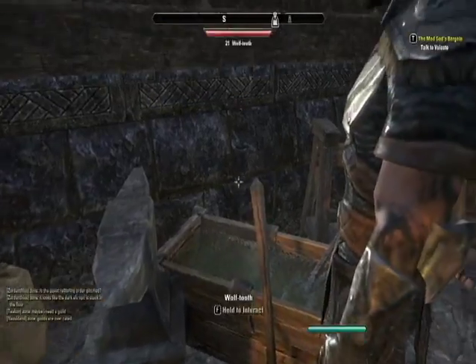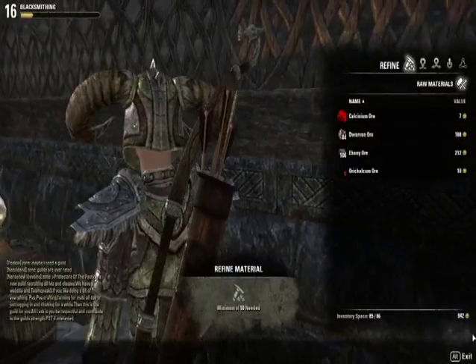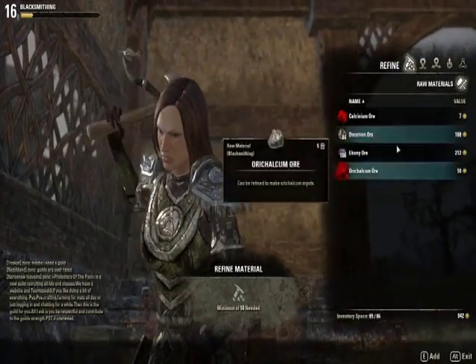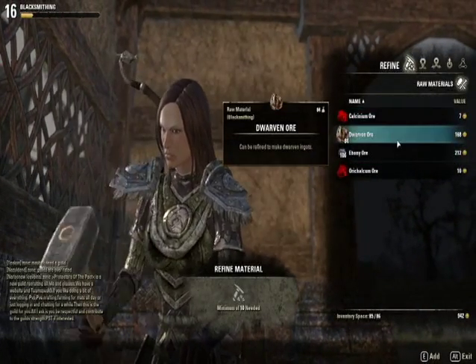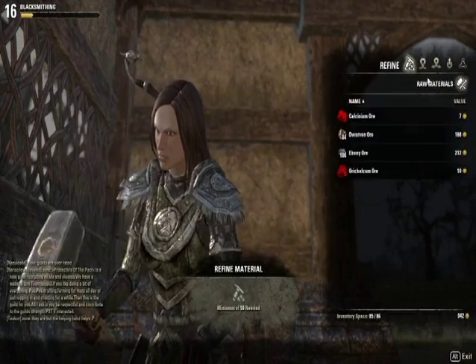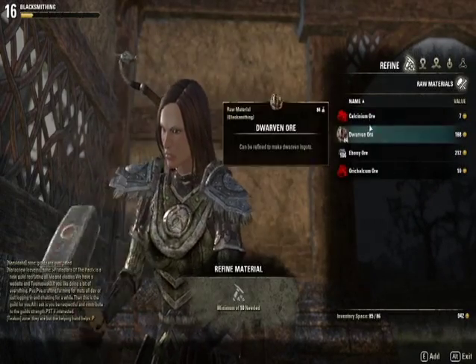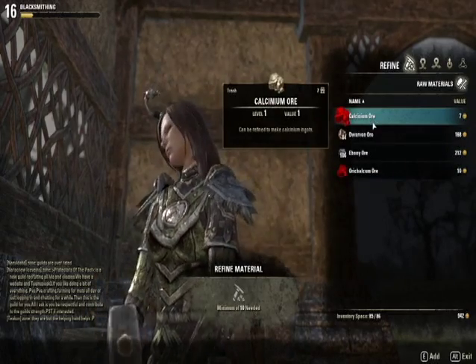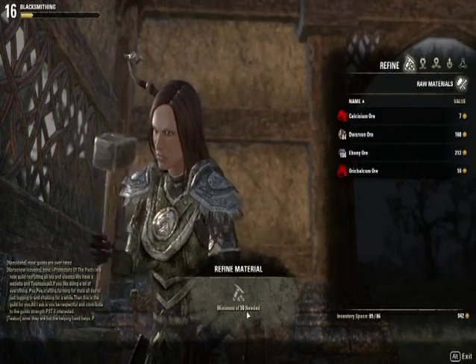To start off with the blacksmith, as you can see, everyone's gathered around here. Go to an anvil, press E. I already have some ore and all that stuff. This is under the Refine tab. This will show you all that stuff. You need at least 10 to refine anything — a minimum of 10 needed.